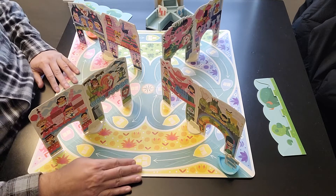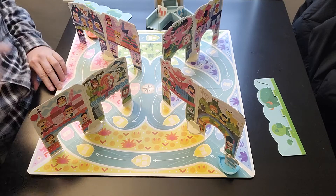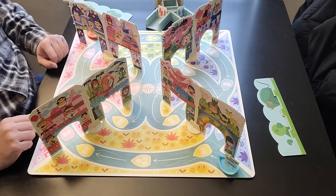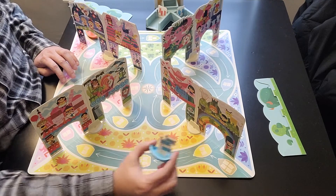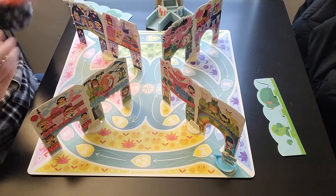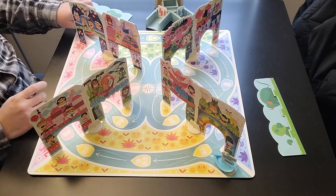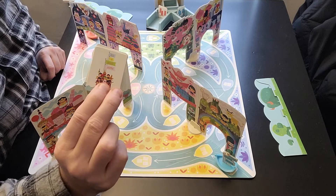Let me show you the components. You have the board which shows you the different boat areas to go through — you see little arrows that tell you where to go, through here and around like this. You have two boats: a blue boat where you put the blue flags, and a red boat. You can play in teams because there are only two boats, so you actually play in teams.